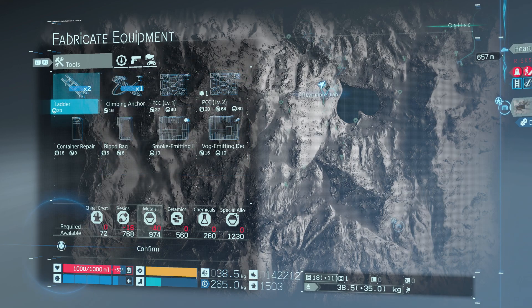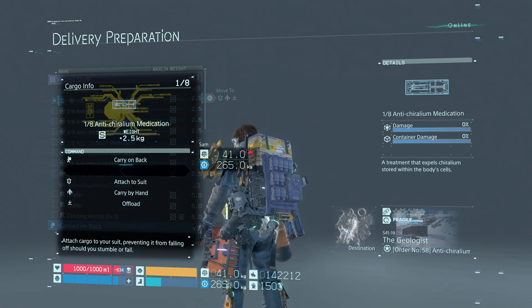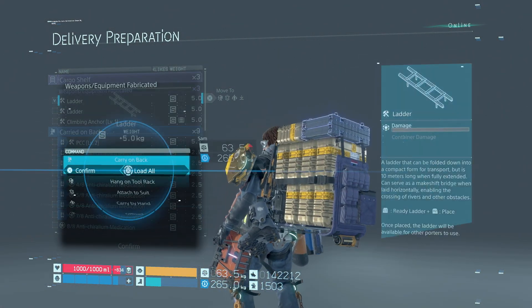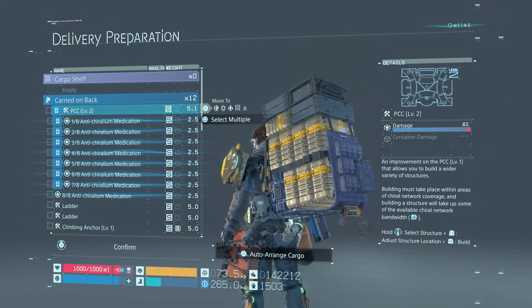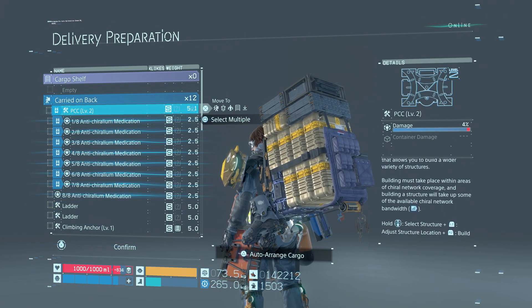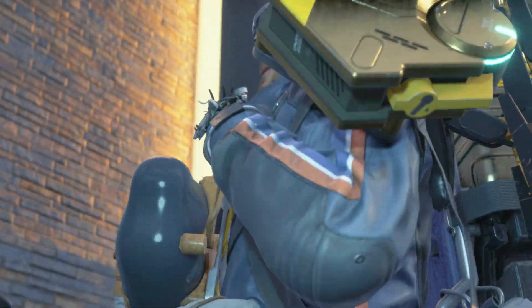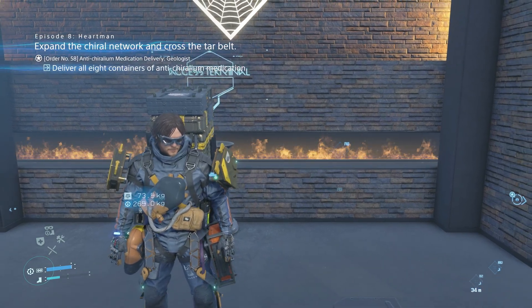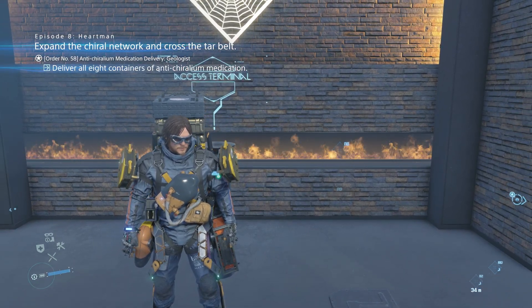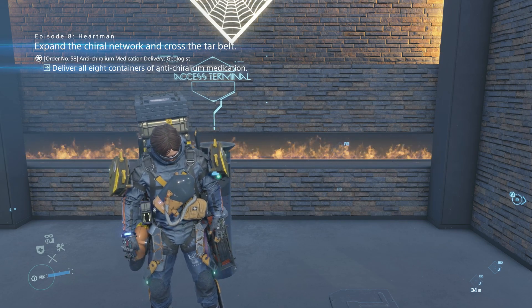All right - we probably need a ladder at the very least, let's grab one of those. Might need a climbing anchor, grab one of those. We already have some PCCs. Maybe just two ladders, just to be on the safe side - it's five kilograms but I have a feeling we're gonna fight the traversal here. Load it all up - it's a little heavy, actually it's mostly just bulky, not that heavy at all. Order assigned and away we go. Thanks for watching this has been Death Stranding - peace to new, I'll see you guys next time.